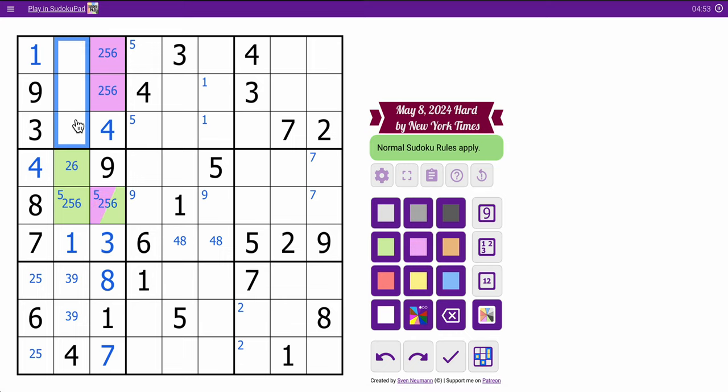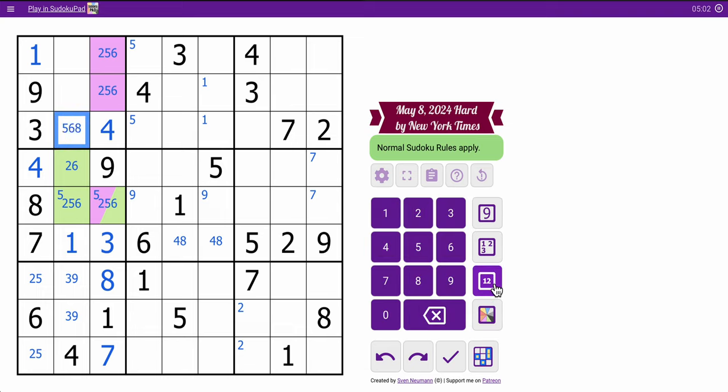That makes these cells not 1, 3, 4, 9. This isn't 1, 2, 3, 4, 7, 9 — so this is strictly 5, 6, or 8. And these are 2, 5, 6, or 8. Box 5 has 1, 4, 5, 6, 8 — I need 2, 3, 7, and 9 to fill out. Those are going to be from 2, 3, 7, and 9. These are from 2, 3, 7 — neither can be 9.